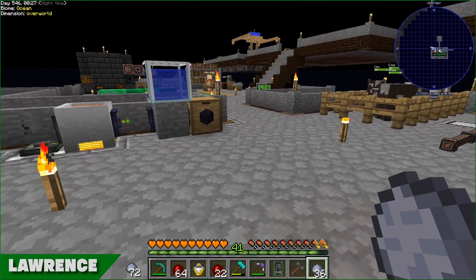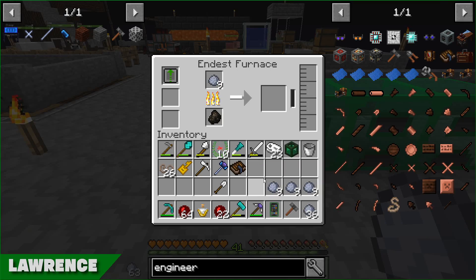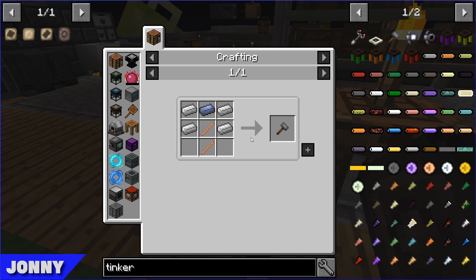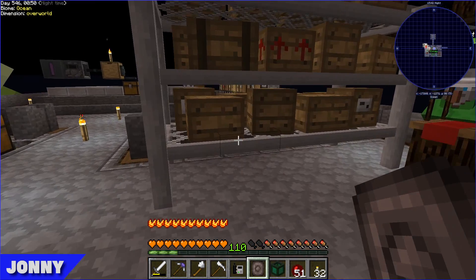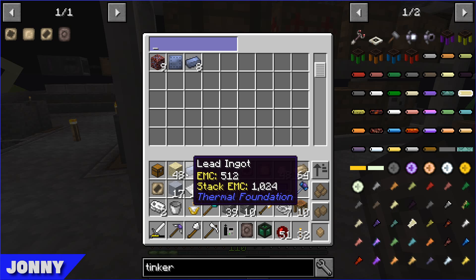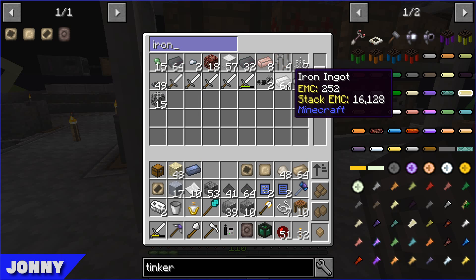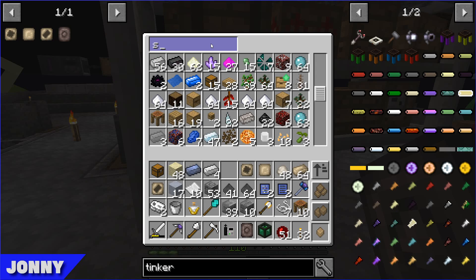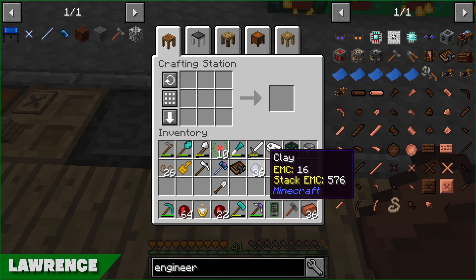I'm going to continue with the quest book and ignore the Ancient Codex for now since it's locked out. That Tinker's Hammer was just some iron, lead, and sticks, so we can make that. For the Coke Oven I've got my bricks - the very very fun slow cook oven, it does its job. I've got my bricks, I've got my clay, and I just need to make some sandstone, which you make by putting four sand in a square.